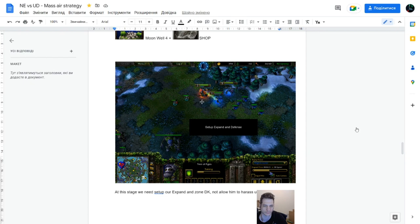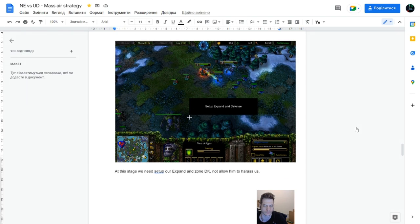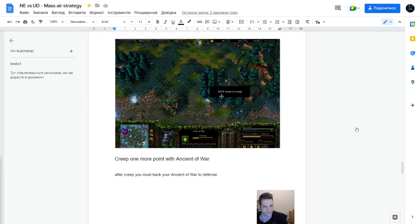Later, your task is to set up Expand and Defense, and maybe not allow Decay to kill Archers — very important. Sometimes you just use only Treants and move your Archer back if you see Lich come. But you're supposed to creep this point before Lich comes in time. Later, after Undead goes back with Decay and Lich, it means he's back to creep and you go to creep with your Ancients of War. Get level three Demon Hunter and move your Ancients of War back to defend Expand. It's very important — a basic mistake — most Night Elves forget to uproot or move back Ancients of War for defense, like we checked in the previous game.